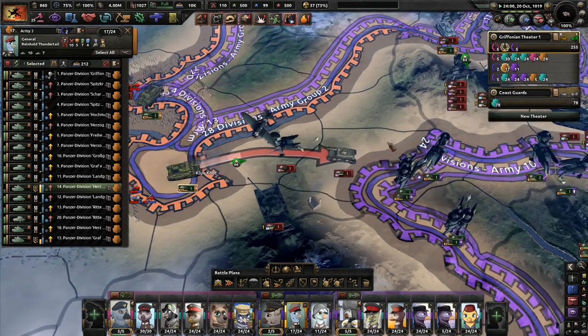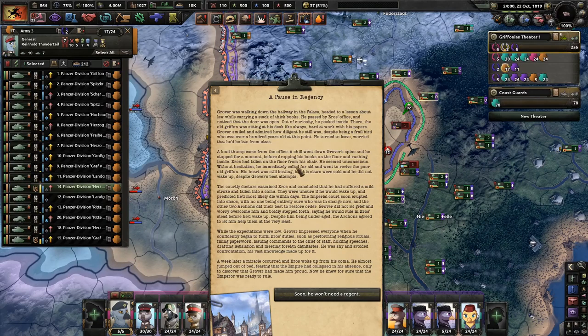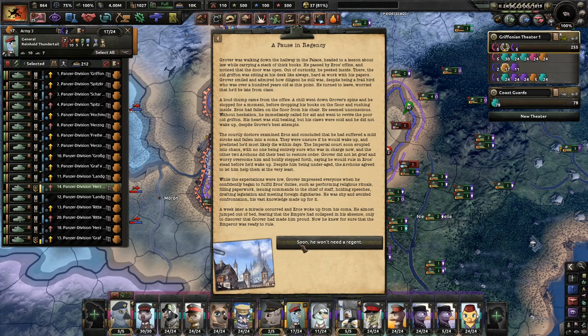A pause in Regency. So, a week later a miracle occurred and Eros woke up from his coma. He almost jumped out of his bed, fearing that the Empire had collapsed in his absence, only to discover that Grover had made him proud. Now he knew for sure that the Emperor was ready to rule. Good. Eros is having problems.